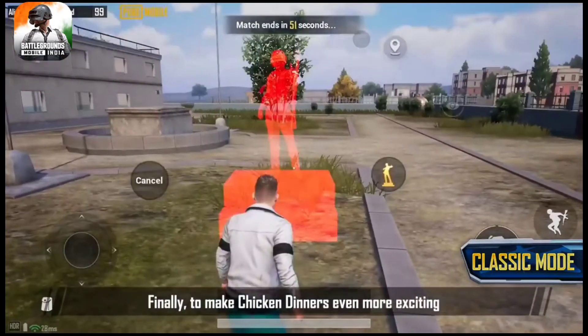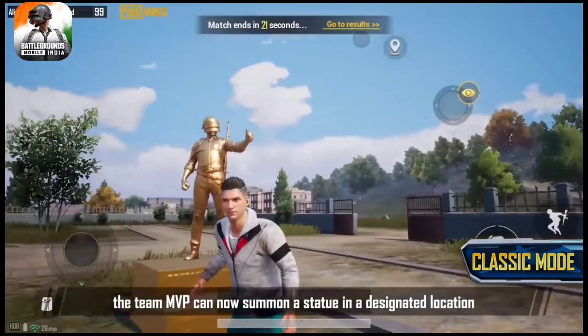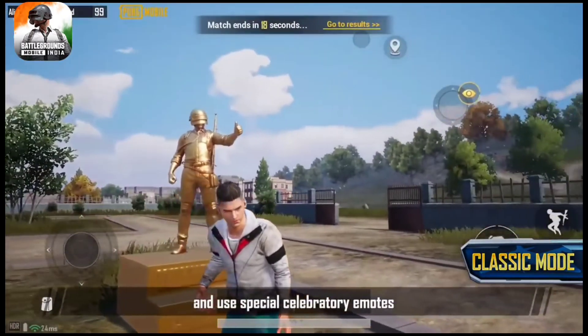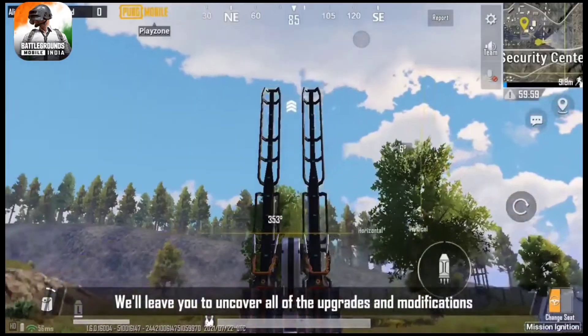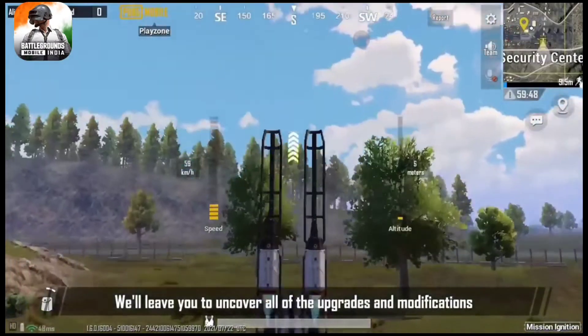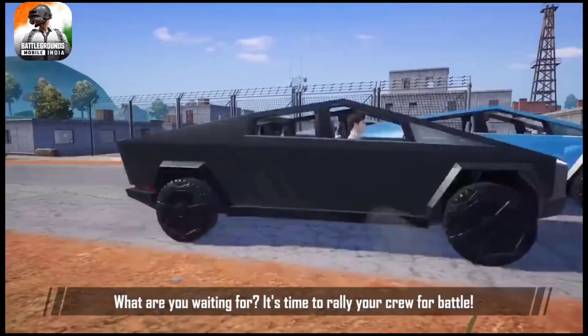Finally, to make chicken dinners even more exciting, the team MVP can now summon a statue in a designated location and use special celebratory emotes. Of course, there's much more to this update than we have time for. We'll leave it to you to uncover all of the upgrades and modifications. What are you waiting for? It's time to rally your crew for battle.